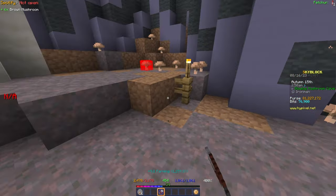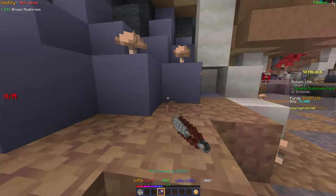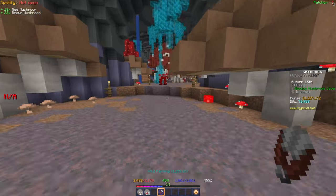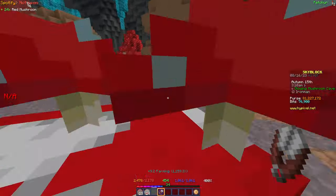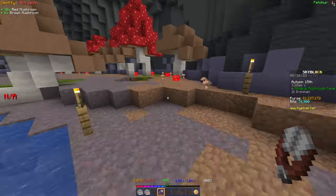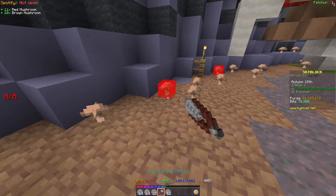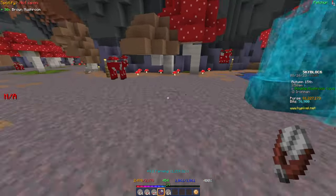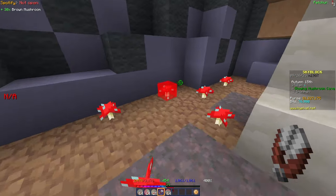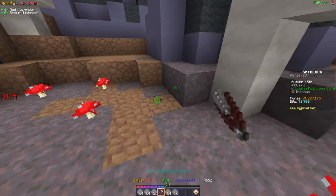I'm going to grab some tonics and then head to the Crimson Isles to start fishing. I'm also not entirely sure what's the best way to get silver magma fish — whether it's through catching sea creatures and killing them or by filleting trophy fish — so I'll have to look into that.